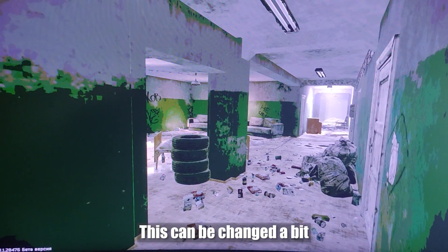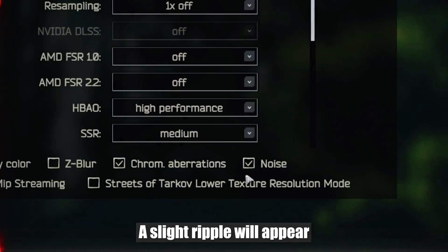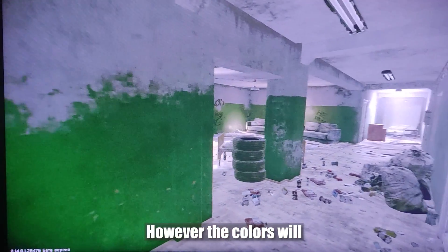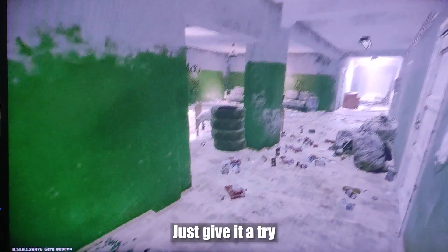This can be changed a bit. Go to settings and check the noise box — a slight ripple will appear, however the colors will become more pleasant. I'm not saying I recommend doing this, just give it a try. Maybe it will suit you.